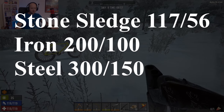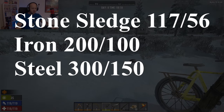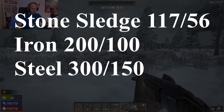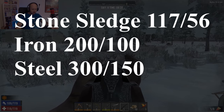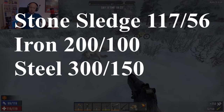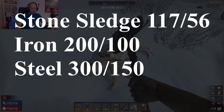Our next grouping is sledgehammers — stone, iron, and steel. The sledgehammers do fantastic amounts of damage, but they consume a huge amount of stamina. A stone sledgehammer does 117 damage to unarmored and 56 to armored targets. Iron sledgehammers do 200 and 100. Steel sledgehammers do a massive 300 and 150. So if you want to really beat the snot out of a zombie, a sledgehammer is definitely the way to go.